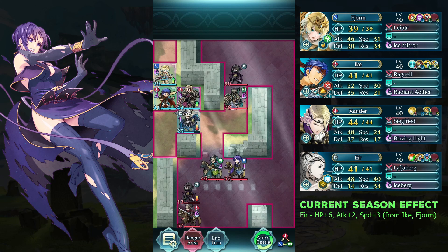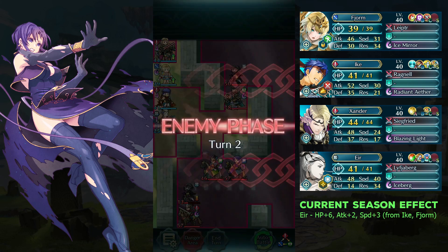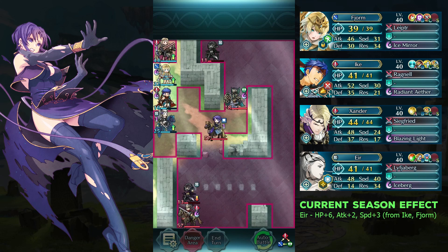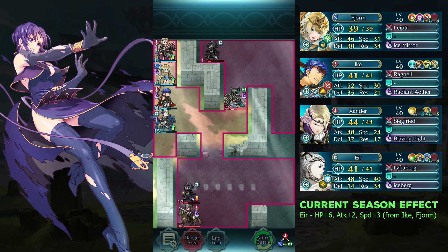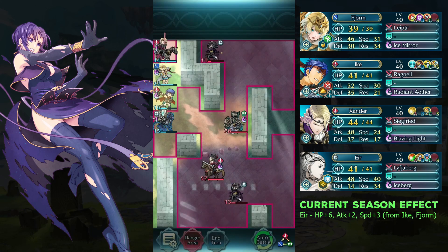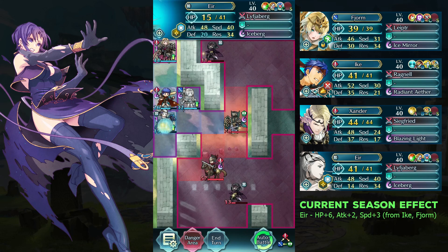Now, move Year to the left and Sander to the top left corner. Move Fionn to the right of Ike and move Year up. As you see, death's caress.